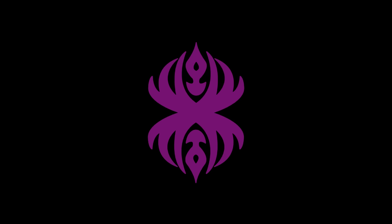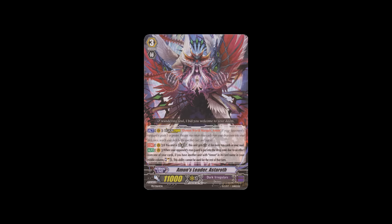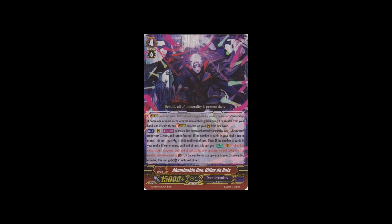Dark Irregulars got some well-deserved support and they really were quite well off with Amon being a really good deck. Now it's even better, as they got a lot of nice stuff including two new strides. The first, a triple rare, is Abominable One Gilles de Ray. It's a persona stride for no cost. Once per turn, if the number of cards in your soul is 10 or more, this unit gets plus 10,000 power until end of turn. Then if the number of cards in your soul is 15 or more, when this unit attacks the vanguard, until end of that battle your opponent cannot call grade one or greater cards from hand to guardian circle.